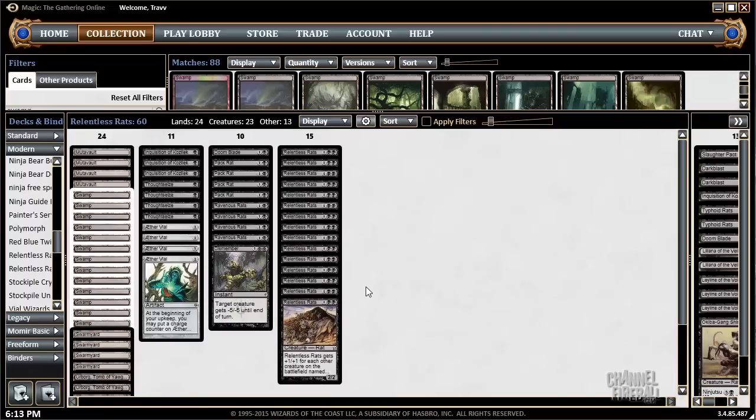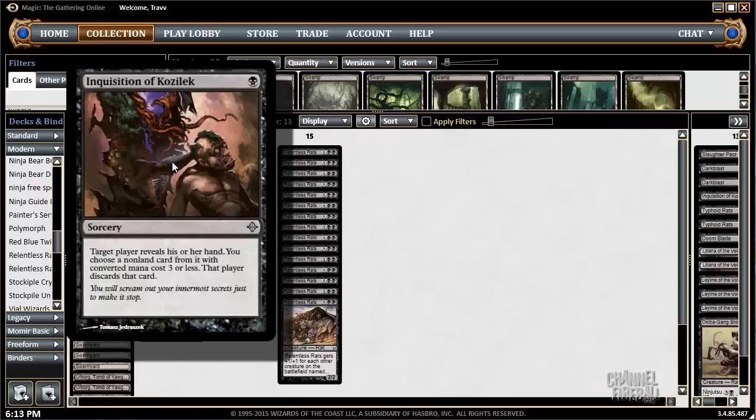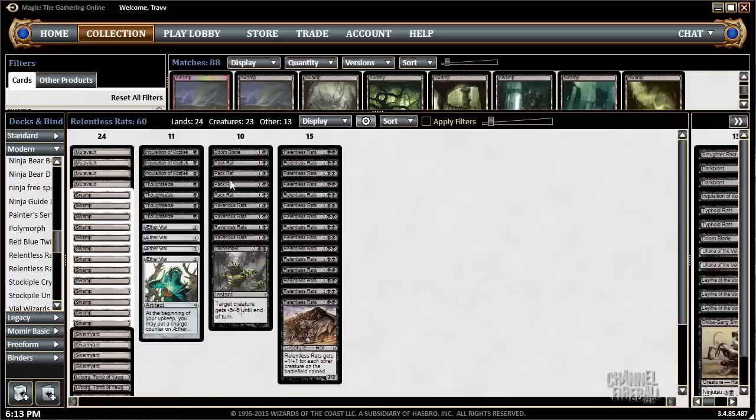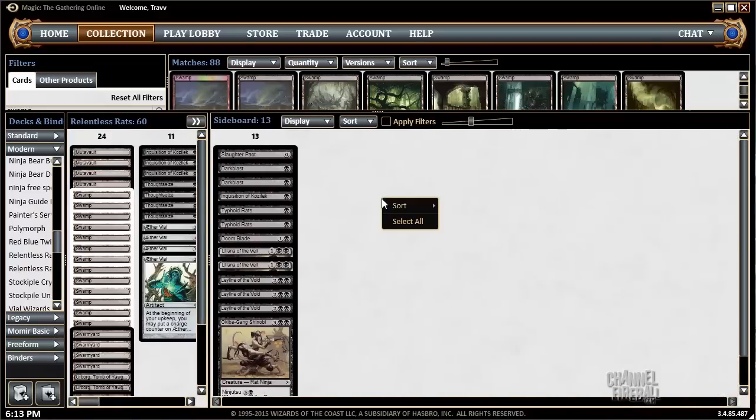It's curved, it curves out, and it is pretty interactive as well. Mutavault and Swarm Yard really showing their power. Dipping to the sideboard — not so important for this exercise.